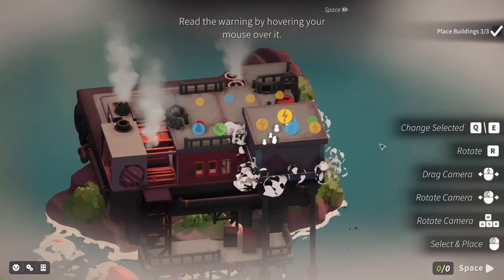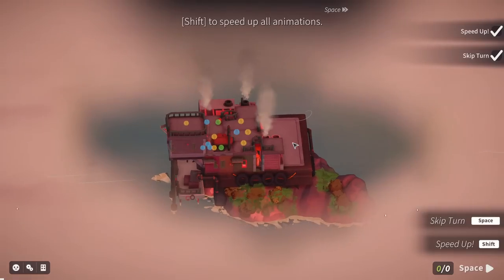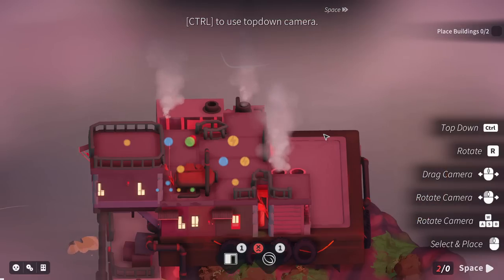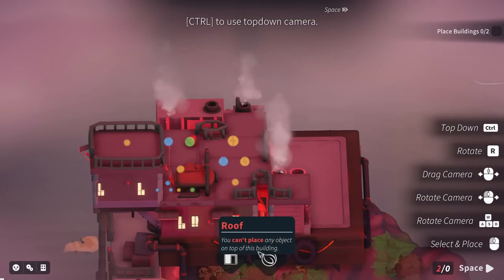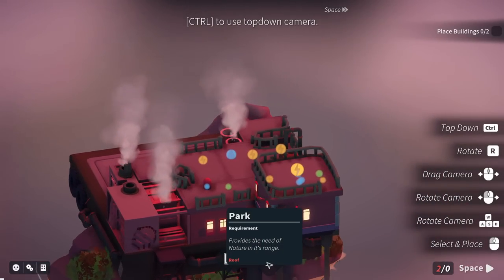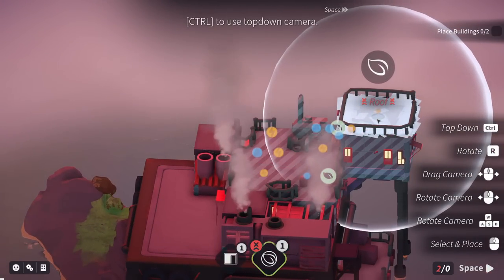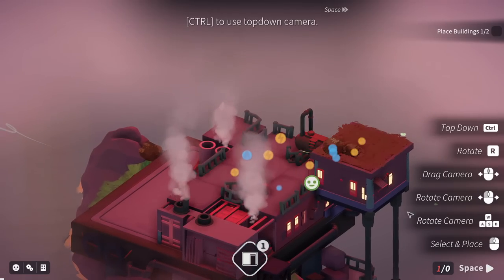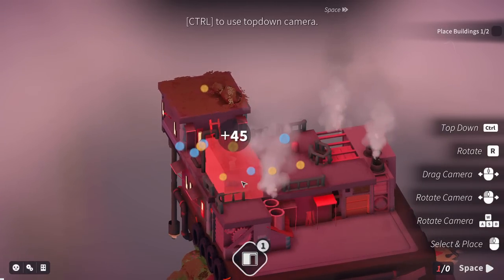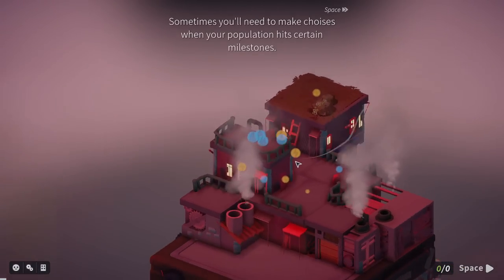Can pop that bad boy down right there — gets its needs met. Shift to speed up animations. Control to use top-down view. Cannot place any object on top of this building — on top of the park. Provides the need of nature. Sure. That seems not too bad. So we can just keep on building on top here. I feel like we want to make sure we keep putting things by the gas tank as needed.